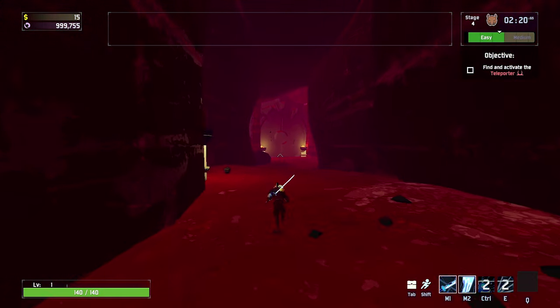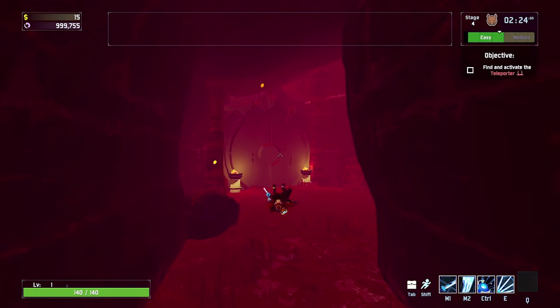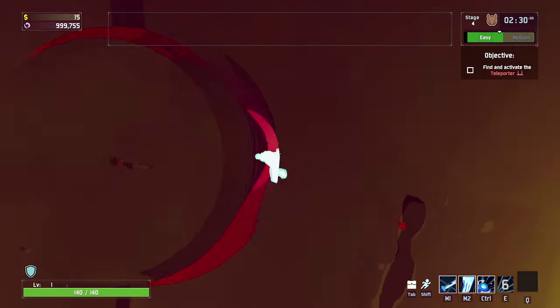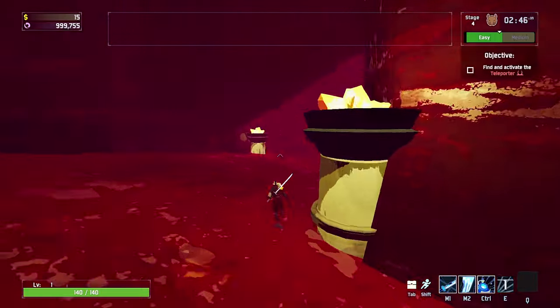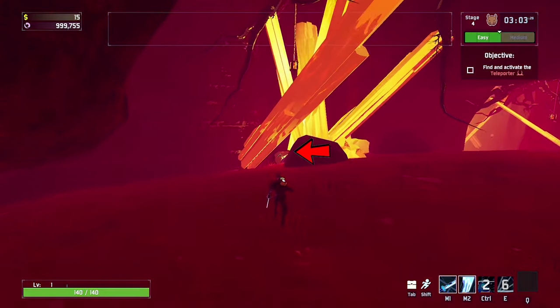The second altar is hidden inside the cave under some crystals. The cave has two entrances and the doors will sometimes be closed. The back entrance has a gap in the middle that you can phase through — this is currently the only way through those closed doors. Run through the tunnel until you reach the main part and the altar is under the crystals here.